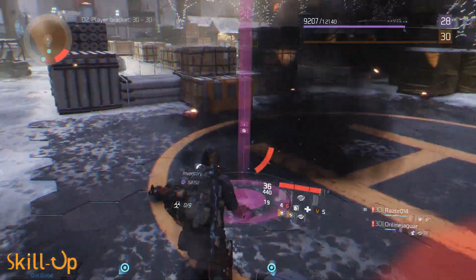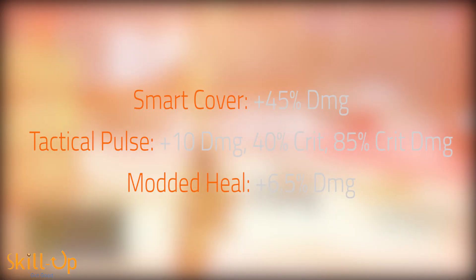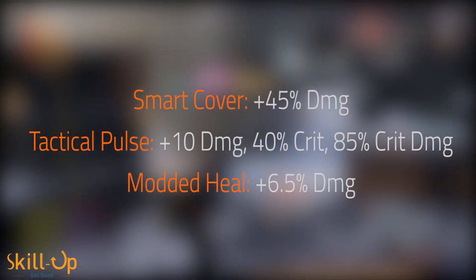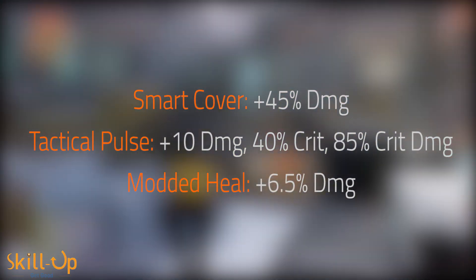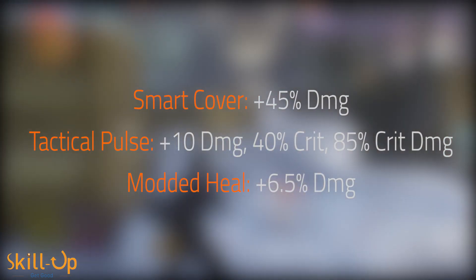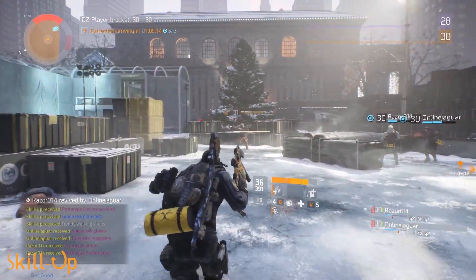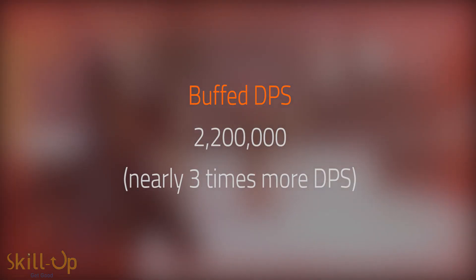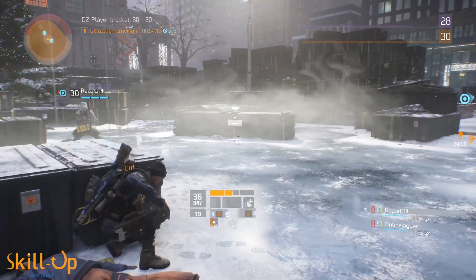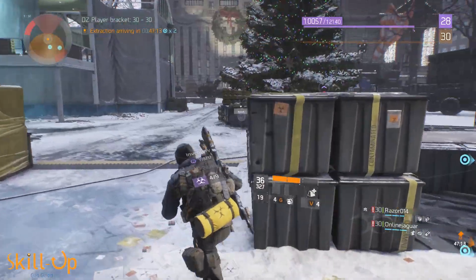Let's start buffing the hell out of this. The buffs I'm calculating are: Smart Cover gives 45% damage; Tactical Pulse provides 10% damage, 40% crit, and 85% bonus crit damage; and the modded Heal provides 13% bonus damage for 10 seconds every 20 seconds, which I've normalized out to a flat 6.5% damage increase. If we fully math all of that out, we now get to a DPS figure of 2.2 million DPS — yes, 2.2 million. If you don't believe me, I've dropped all of my workings into a spreadsheet linked in the description below.